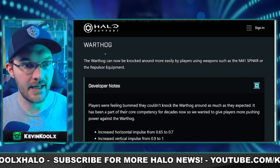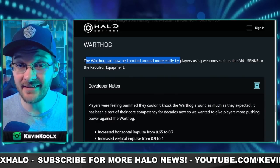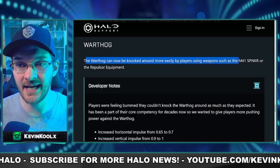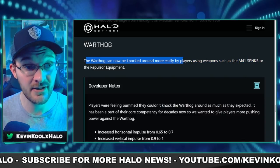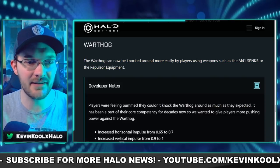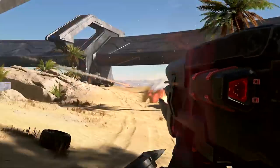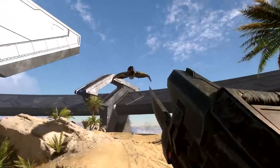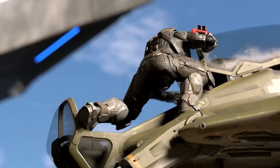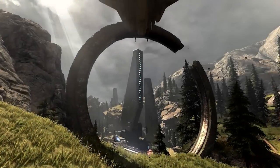The Warthog also had a physics change — it can now be knocked around more easily by players using weapons such as the M41 Spanker rocket launcher and the repulsor equipment. They didn't mention the Skewer, though we saw the Warthog-launching stuff in the trailers. These changes are more incremental and tiny, just enough to make things a little better without massively altering gameplay.